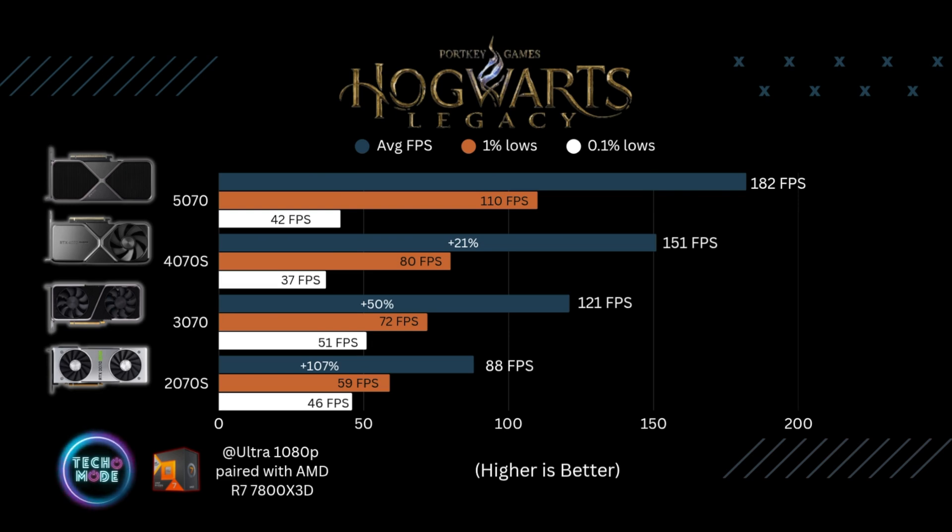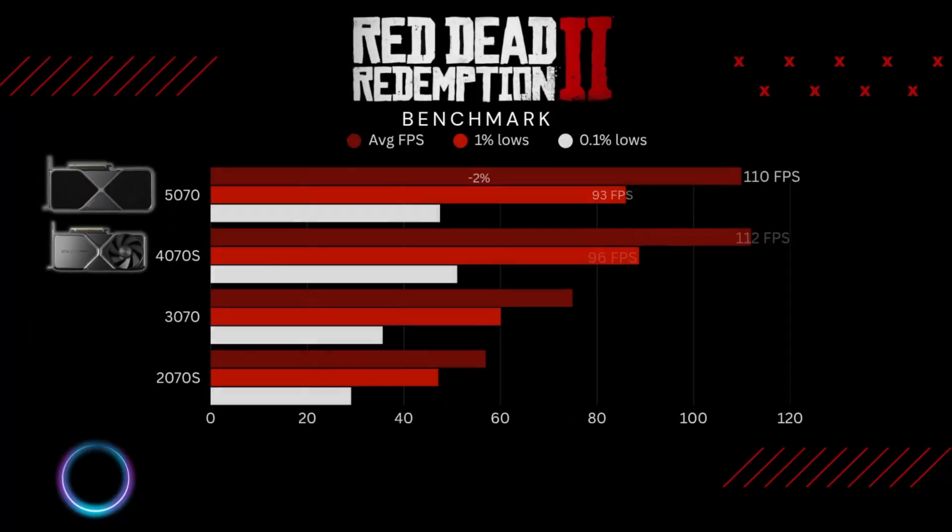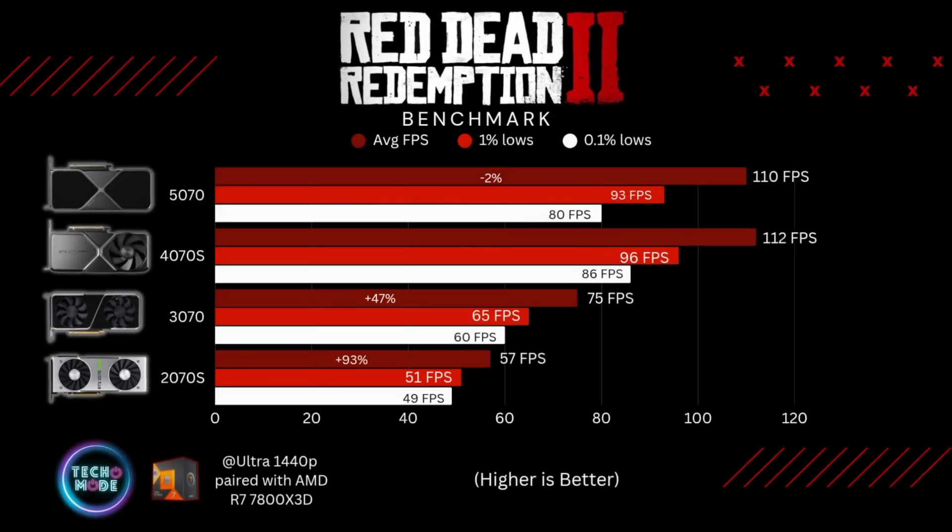At 1080p ultra without ray tracing in Hogwarts Legacy, the 2070 Super was much more comfortable averaging 88 fps, and all other cards did fine as well. It was interesting to note that the 0.1 percent lows on both the 5070 and the 4070 Super were lower than those on the 3070 and 2070 Super, though it didn't really affect gameplay. Moving on to Red Dead Redemption 2 at 1440p ultra settings — once again the 4070 Super beat out the 5070 by about two percent, even in one percent and 0.1 percent lows.